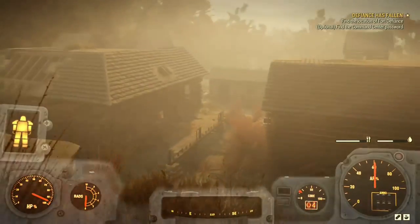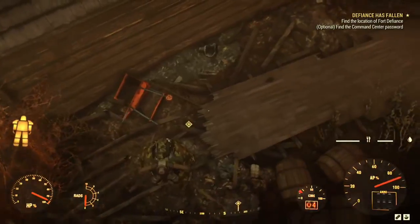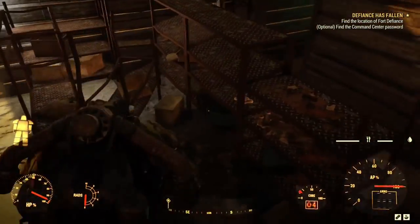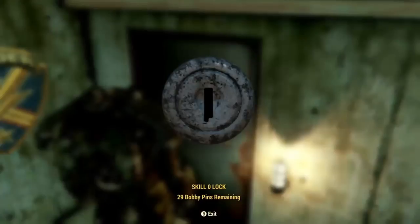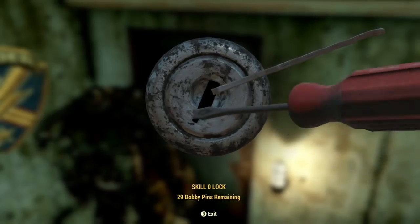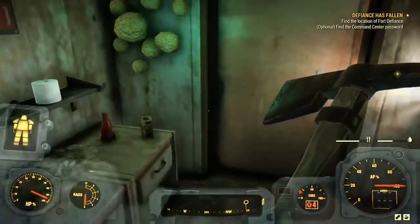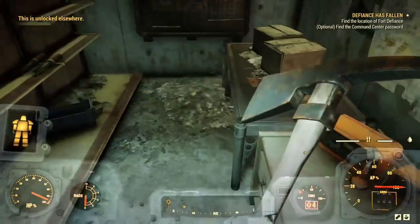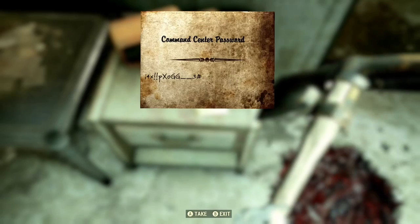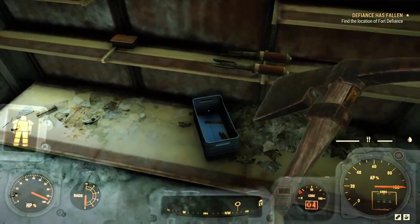The password for the computer terminal is located in a building outside of the compound. Once we get close to it, we can see that the quest marker is showing us it's in the basement or underground of this building. We're going to make our way downstairs. Once into the basement, we'll find a door that's locked, but it has a zero lockpicking skill, so anybody will be able to pick this lock. Once you go through the door, hang a left — there's another door, and the computer terminal password will be located on this container. Take a look around; there are quite a few useful items in this area.